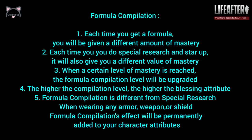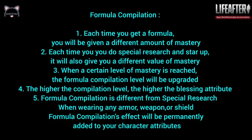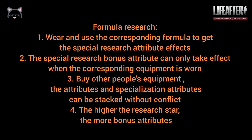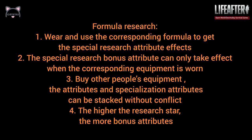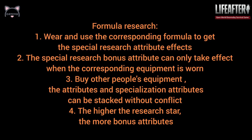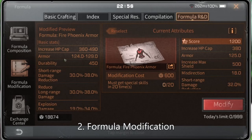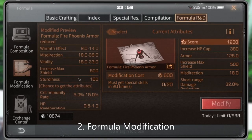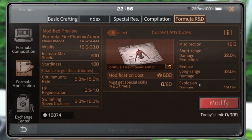Here are the additional tips that you may need to know about formula compilation and special research. You can also have a chance to get extra crit immunity rate and many other special attributes by doing formula modification.